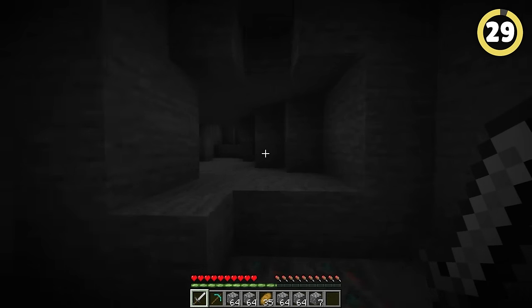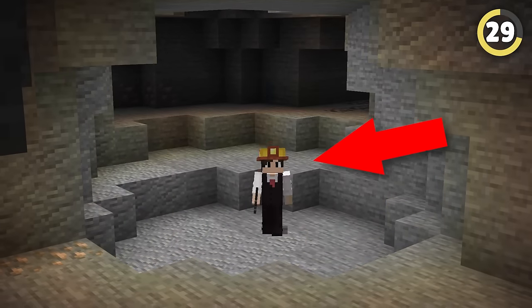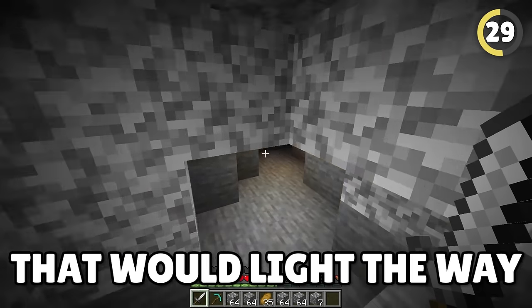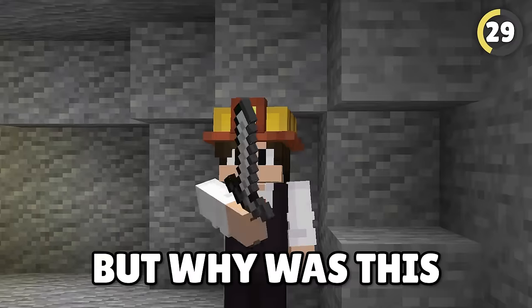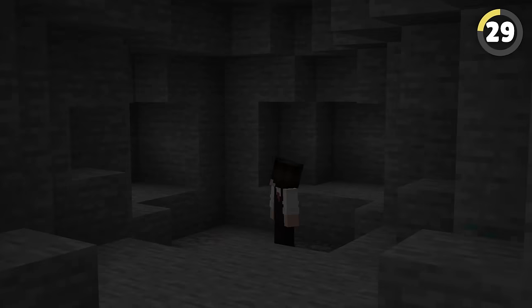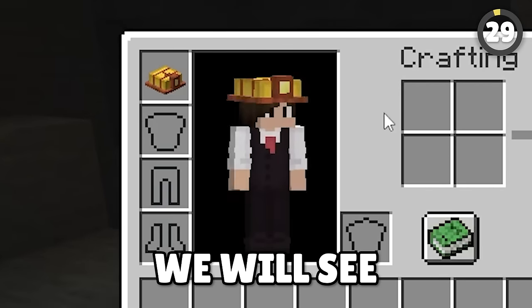Being stuck in a cave without any torches is one of the worst places a player can find themselves. But this rejected miner's helmet would have brought an end to that. It was intended to have a torch on top that would light the way as you explored caves. It was probably rejected because it would require dynamic lighting, similar to how Optifine does lighting and torches. Maybe one day we'll see this helmet again.